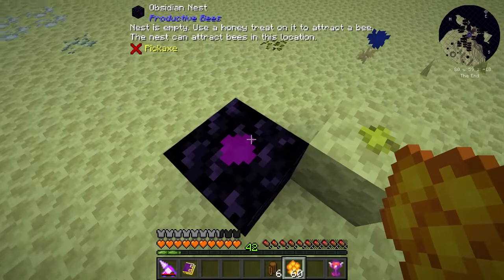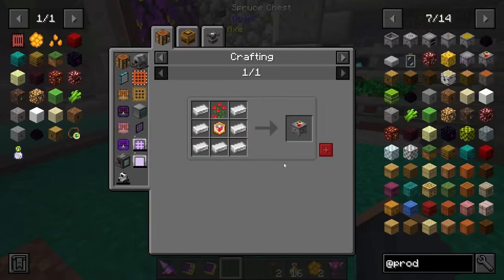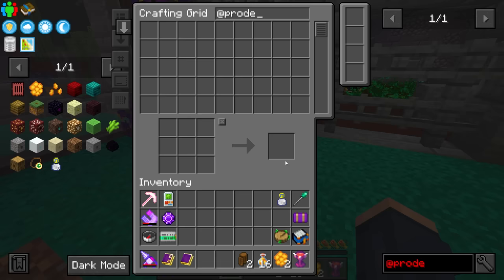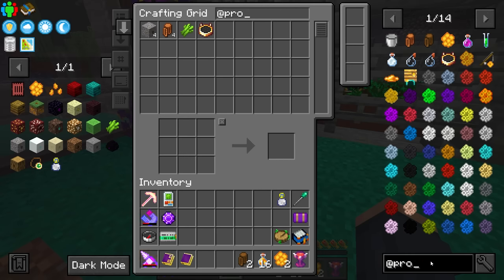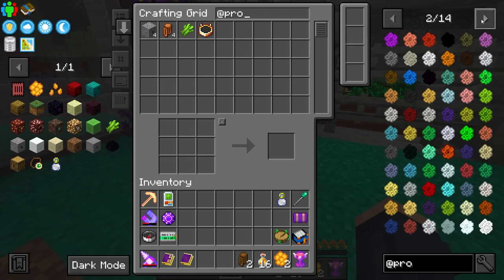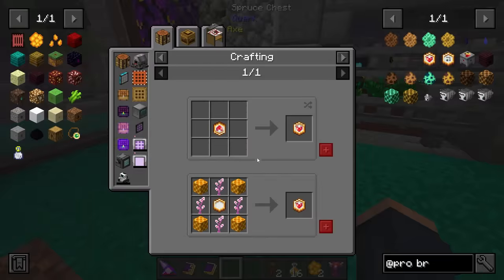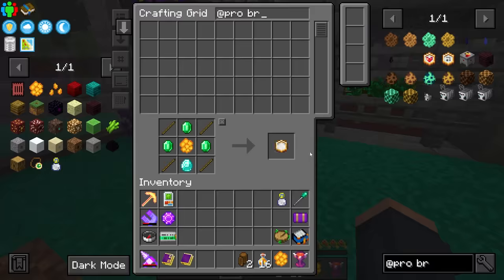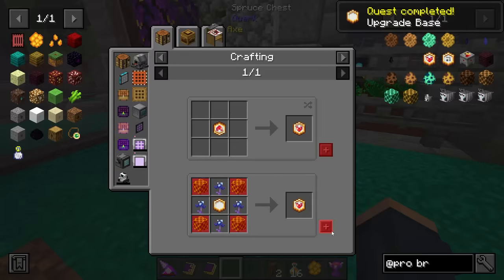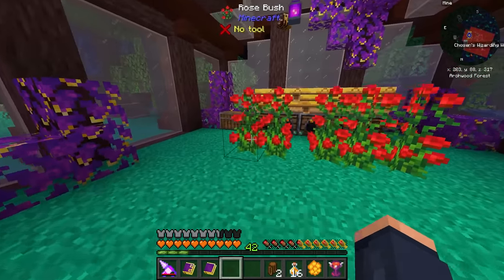There we go, perfect. Now last but not least, I'm going to go ahead and make two of the dragon ones and maybe two of the End stone ones which give the Ender bees. I do need at least two so I can breed them together. Now at this point, after collecting the majority of the bees, I'm going to need myself a breeding chamber. This thing right here is what is going to allow us to make all of these bees for the future.